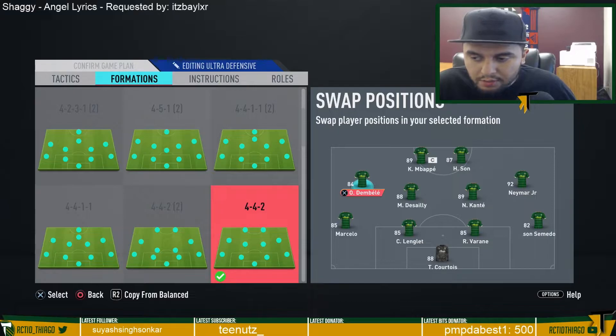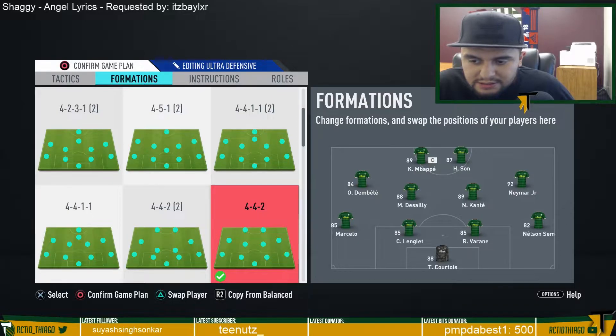I put Neymar on the right and Dembele on the left — you can swap depending on who you have. They're more winger-type players than Mbappe and Son. Mbappe is my best finisher, and Son has been the complementary striker in every formation I've used. Son has a really good left and right foot, but his agility isn't high enough for the wing. Dembele and Neymar both have really high agility, which is why they're on the wings.